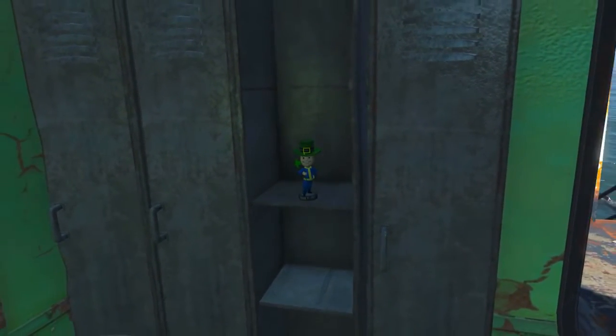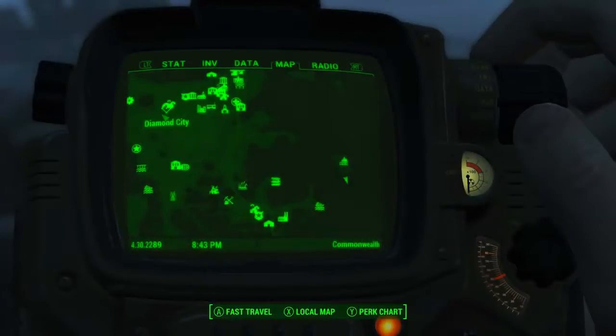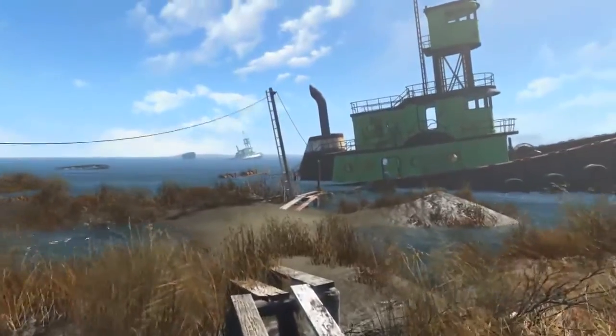Finally, we will be hunting down the Luck bobblehead. To find the final bobblehead we need to come to Spectacle Island, which can be found to the southeast of Diamond City, way out in the ocean.